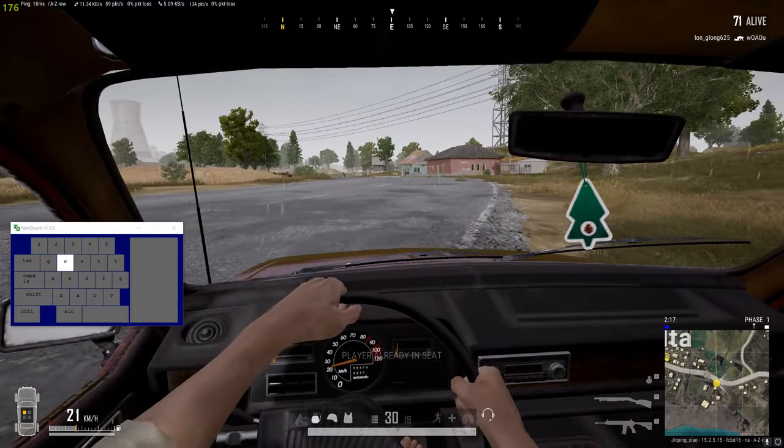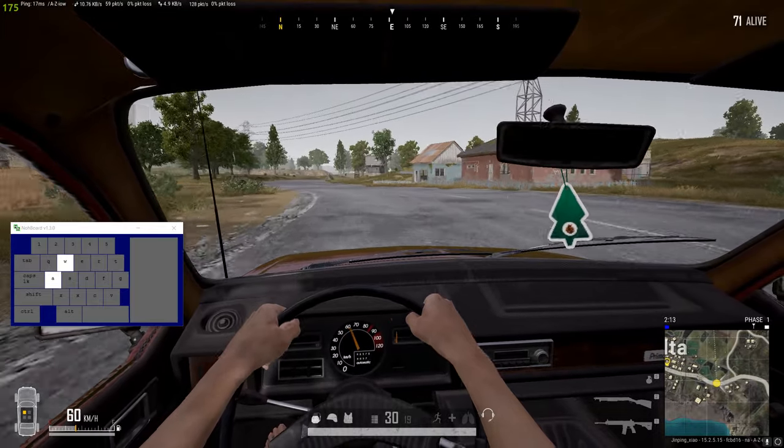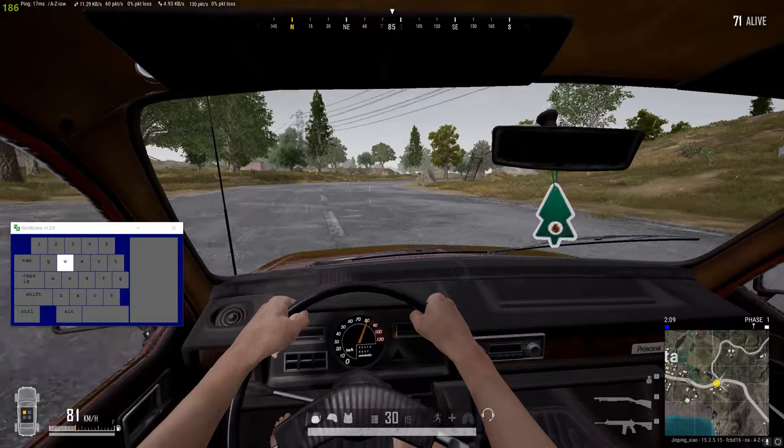Today I'm going to show you how to do a silent drive by in PUBG. A silent drive by is when you're driving the car, turn off the engine and swap seats all without losing forward speed. This is perfect for catching players off guard.